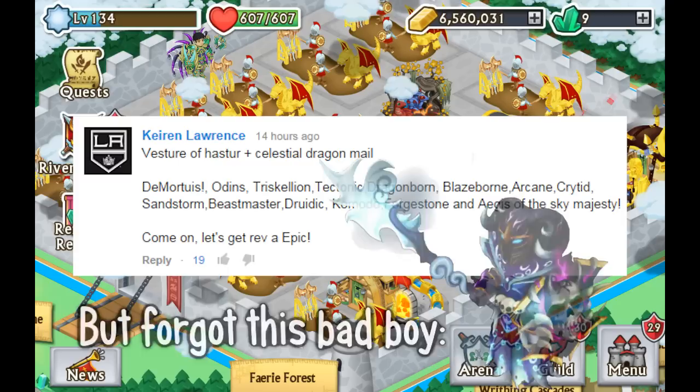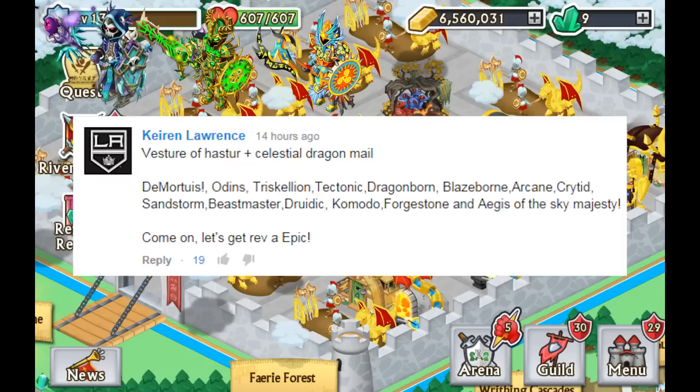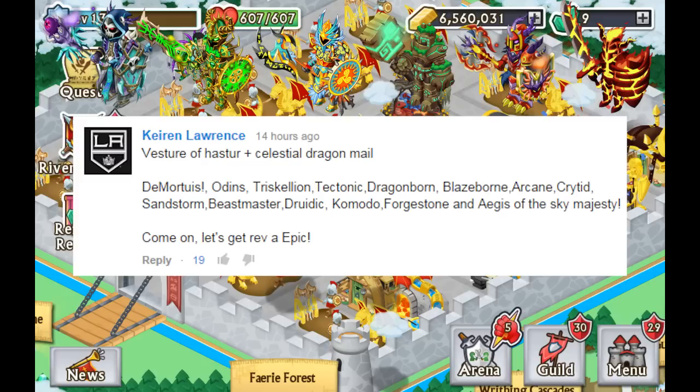So we're gonna name them out in his order: Demortuis, Odin's Triskelion — people tend to say 'triskelion' but it is 'triskelion,' you see the E — so triskelion. Then we have Tectonic Mantle, Dragonborn, Blazeborn, Arcane, Cryptid, Sandstorm.